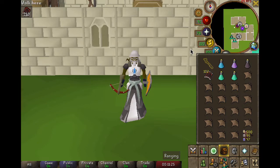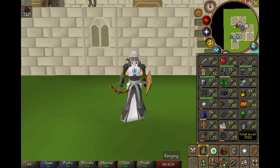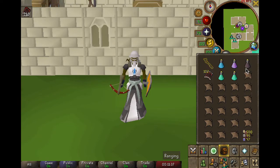For the rest of my inventory, I am using just two prayer potions because this is a demonstration — normally I use about four. For my food, I am using all manta rays. Depending on your cooking level, you can use sharks if you're an iron man. I wouldn't go below sharks, mainly because this is going to be a question of how much damage you can take before losing or before beating Vorkath. So it's always important to bring the highest healing food you have available.